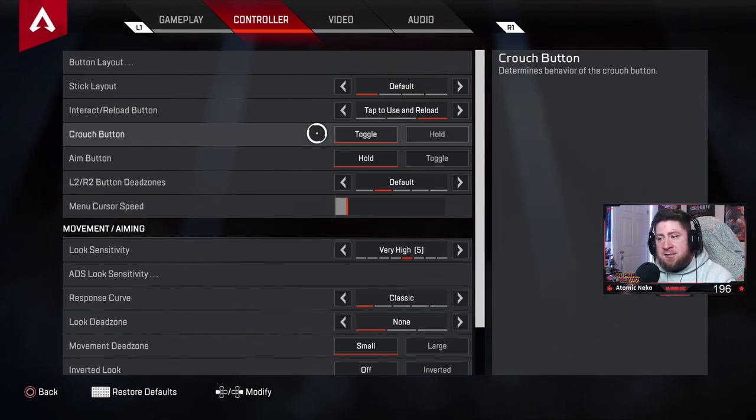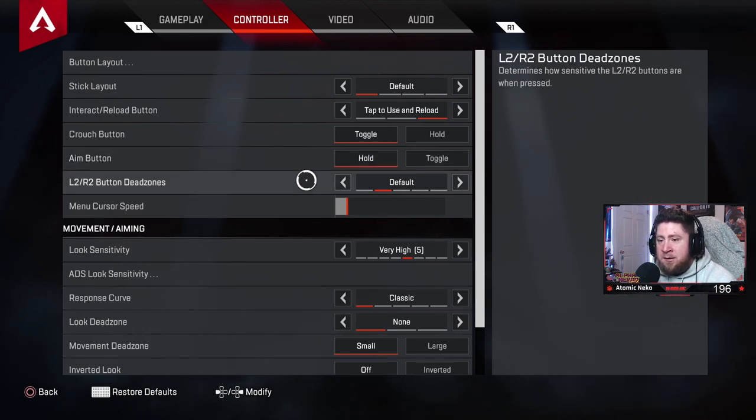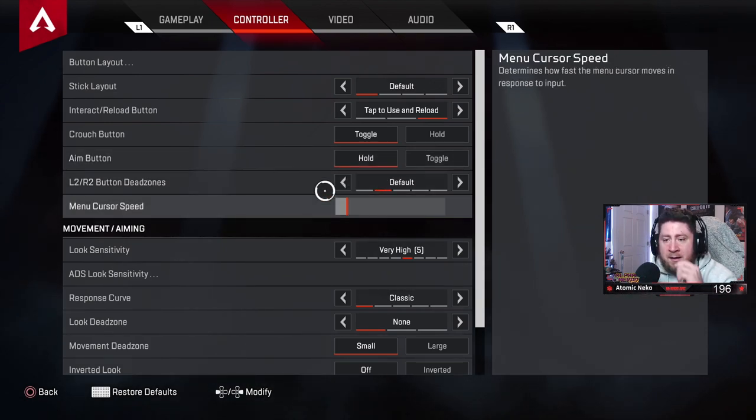Crouch: always toggle. Since they removed bunny hopping — back in season 1 and 2 you'd hold crouch and press jump to bunny hop — toggle is now much easier. Aim buttons: always hold, never toggle.